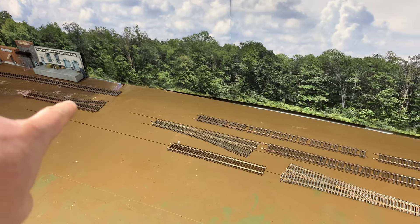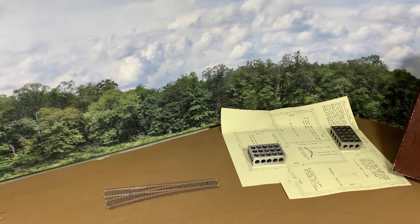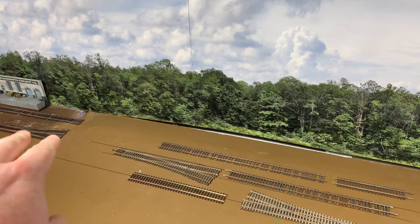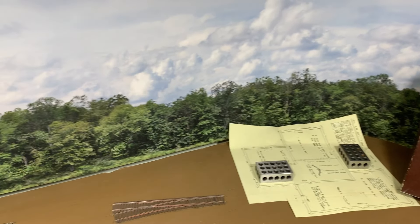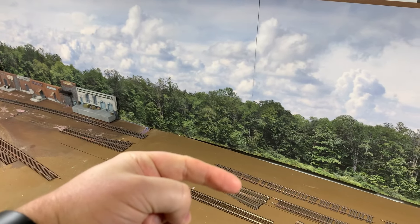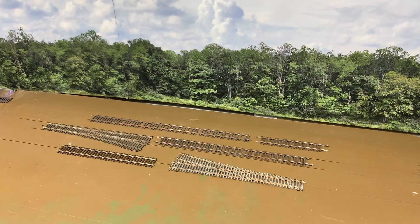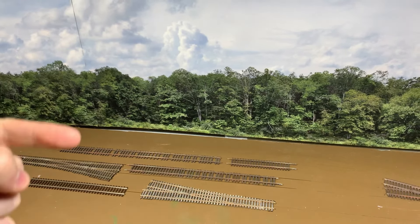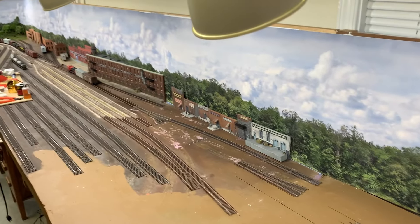The industrial lead is going to come back through here, curve, and go right into a footprint I'll show in a minute. It's actually going to have two tracks — sort of double track coming across here, then pinch down to one to go into the plant. The idea is the yard crew would bring loaded coal hoppers and drop them on one of the two tracks, and I'll have a small 44-tonner or something here working the plant to push the loaded hoppers in, get them unloaded, pull them, and put them on the other track — basically a switch here.